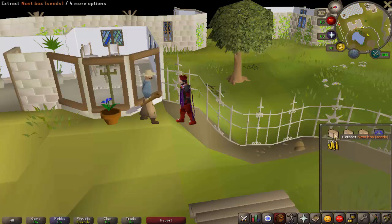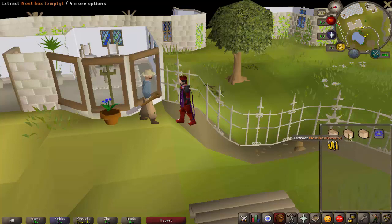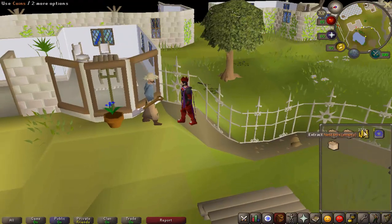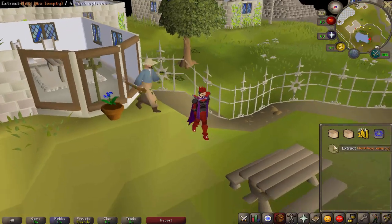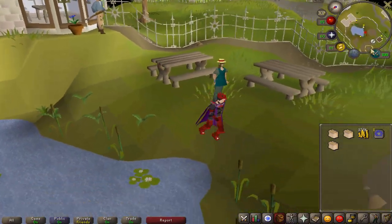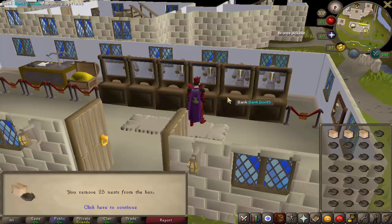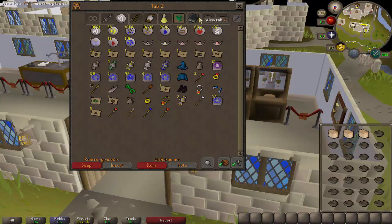I've got three boxes here: a nest box which is seeds, an empty box which is just bird's nests on their own, and a nest box for the rings. We need to go to the bank first because they fill your inventory when you open them. We're going to open these and hope that we get a lot of seeds. Let's start by opening the empty boxes and just get it out of the way.